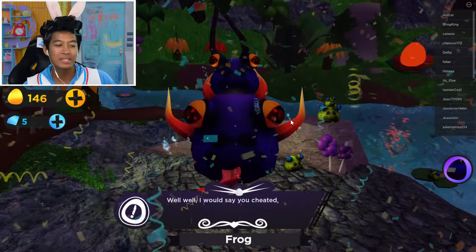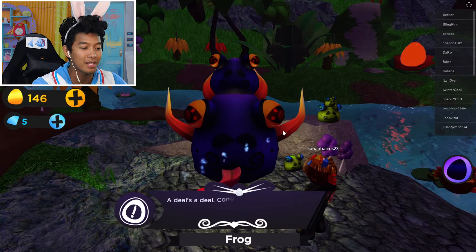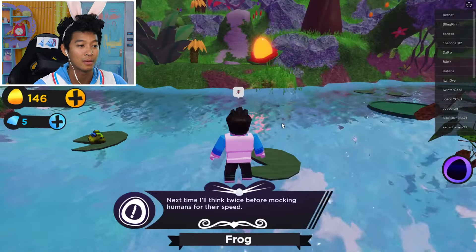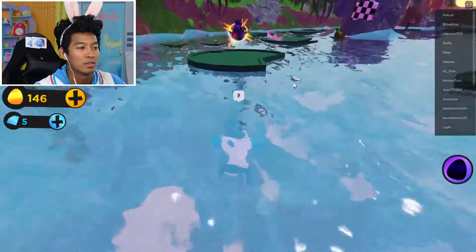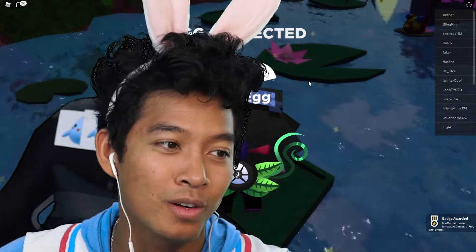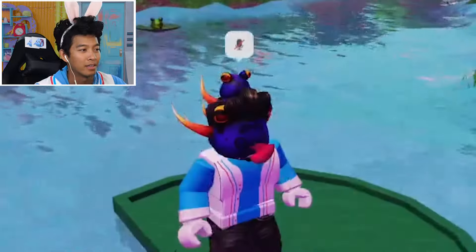Yeah! Well, well, well - I would say you cheated, but that wouldn't be very honest. Yeah, because I didn't cheat, Mr. Frog. I won that fair and square. A deal's a deal - congrats on winning the race. Next time I'll think twice before mocking humans for their speed. Yeah, you will! Explorers, we get our second egg - crystal! Egg collected! That's it, because we are super part bunny animal.